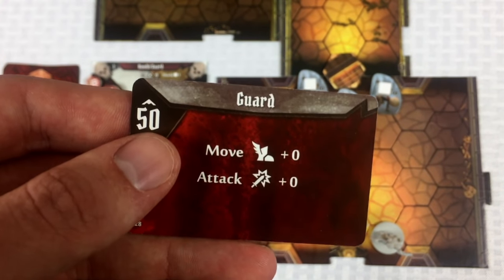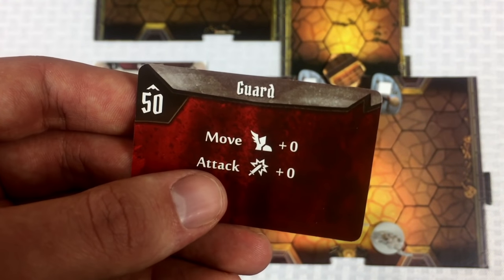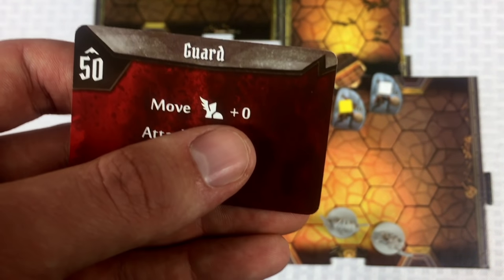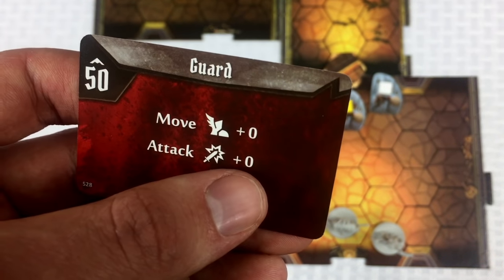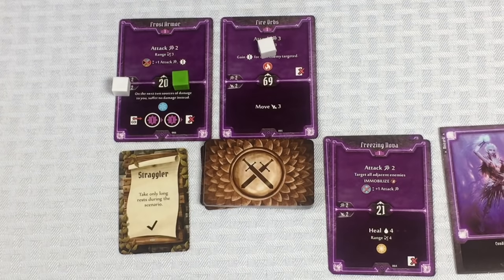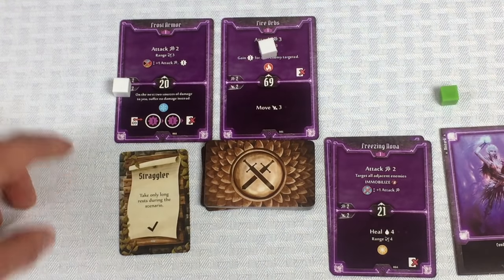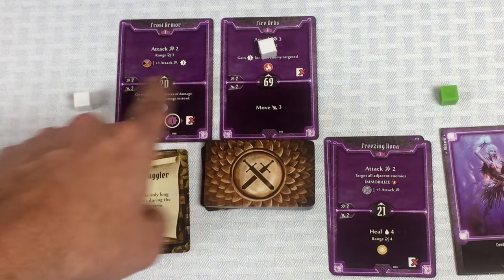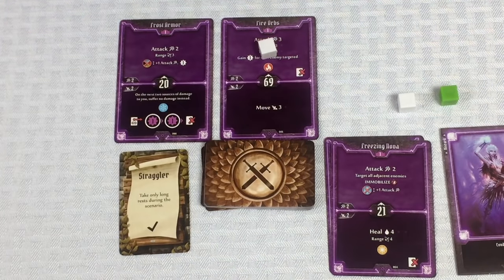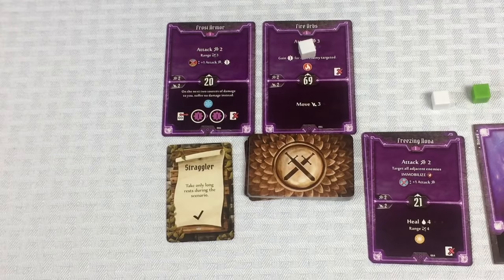Flipping the guard action card: the guard has an initiative of 50. So Crystal goes first at 20, then the guards at 50, then Norman at 54. Guards will move their normal movement and attack their normal attack, both plus zero. Let's take care of Crystal's turn first — I'll move the cube off to track it.